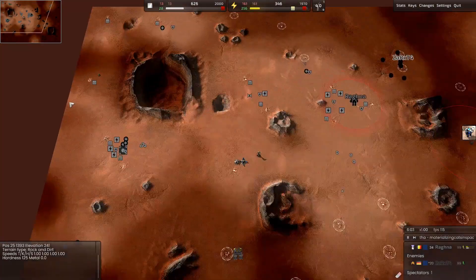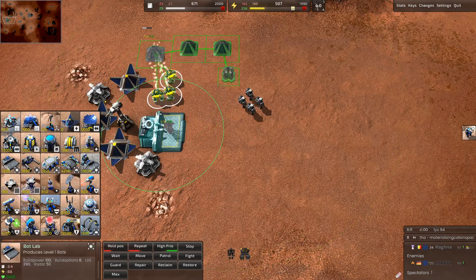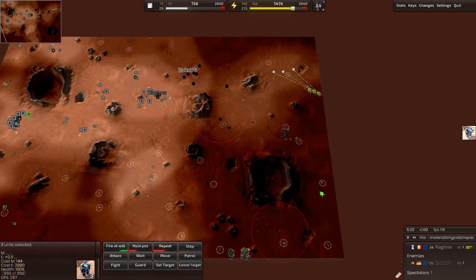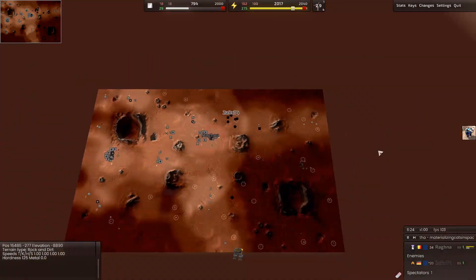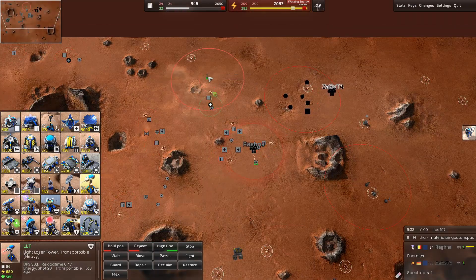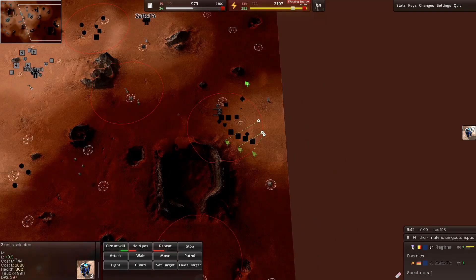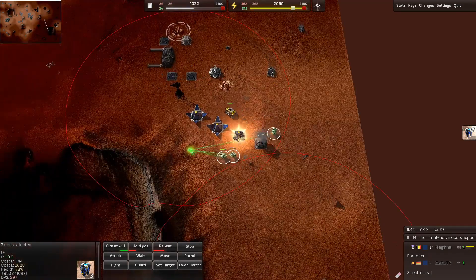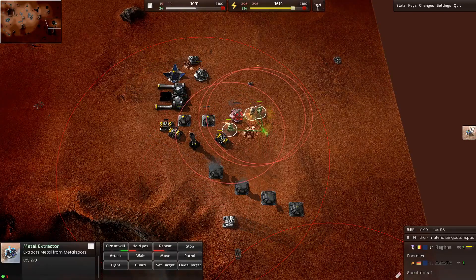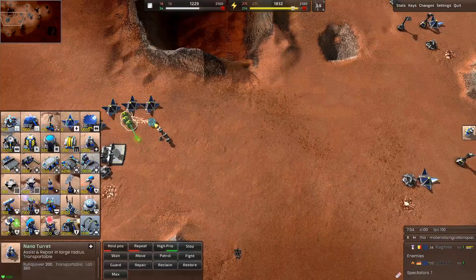Our economy is slowing down since we have a lot of metal but not too much energy, so we're going to make some solars and then a nano to increase our build power. We want to keep our units moving — as I said, we don't want to fight head on too much. We go around him. I use the idle construction indicator at the bottom to see if I have any idle construction units — it's really, really useful. Whenever you have something there, deal with it. Try to find holes everywhere where you can and deal economic damage. That's what you want to do more than anything — more than destroying his units.